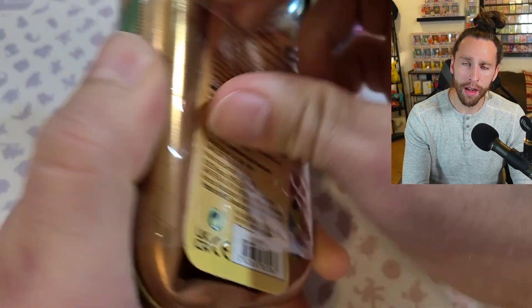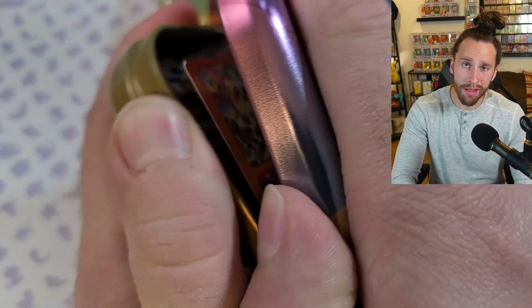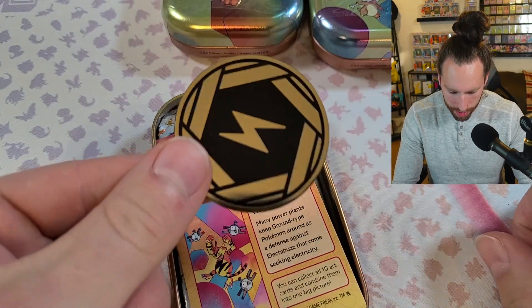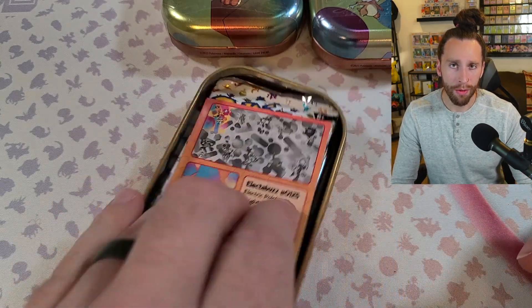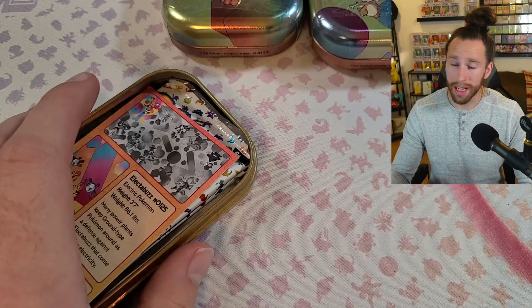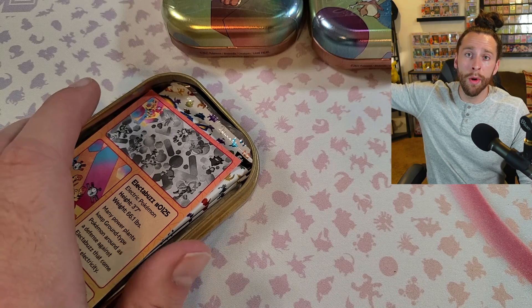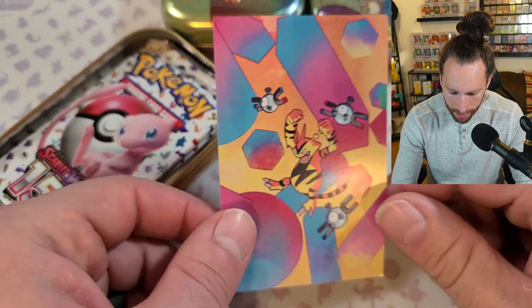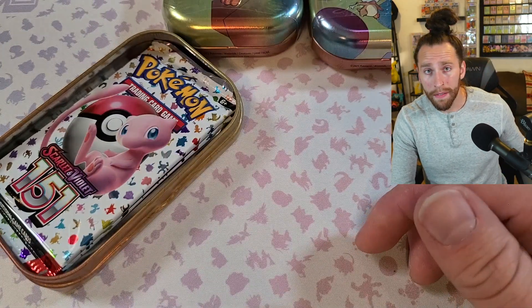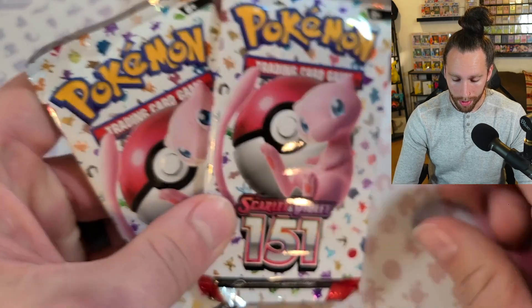So usually my local Walmart has not carried regular new cards in a long time — it's always like the old stuff, like six months back, one year back. Just randomly. But now we got a card aisle and I found these Pokemon 151 Mini Tens. We're going to see if it's going to give us some good stuff, because we always have good luck with the Mini Tens.